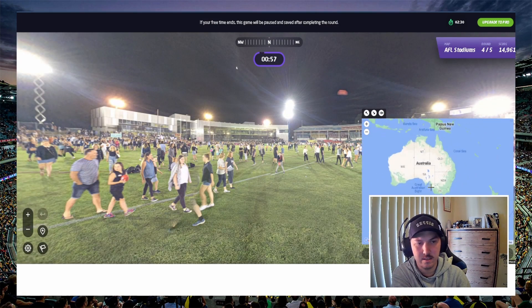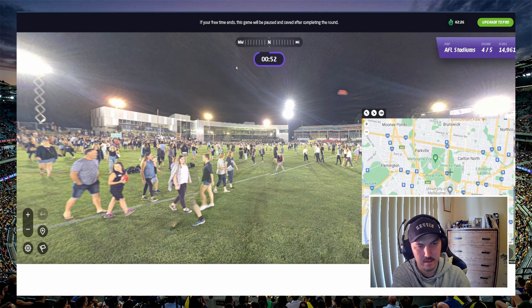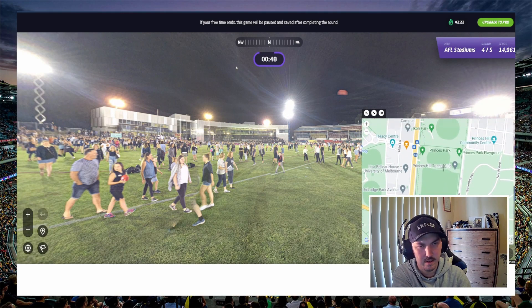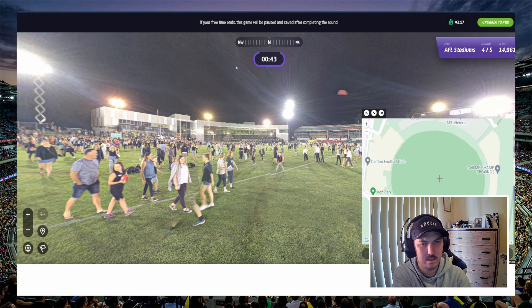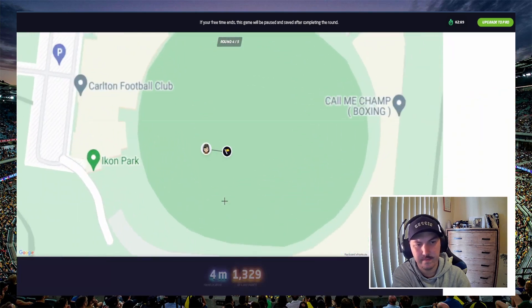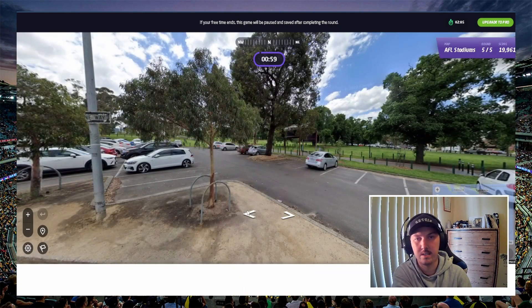Alright, next one. This is Icon Park again — at least we should know whereabouts this is. Carlton, Princess Park, Icon Park. Go down about here. Bang — 15 metres. Nice. Alright, last one I think.